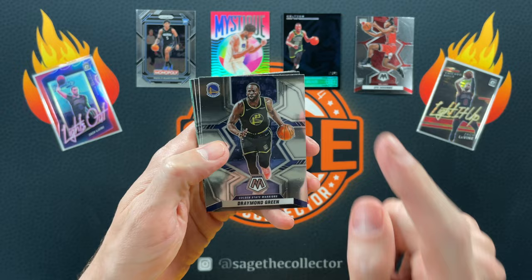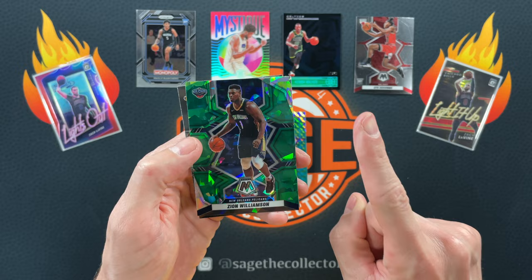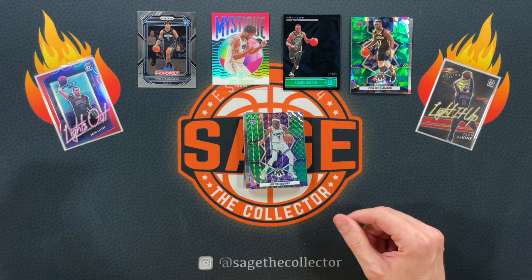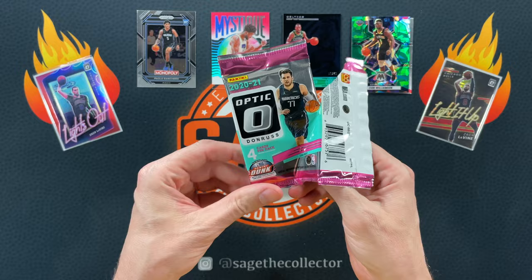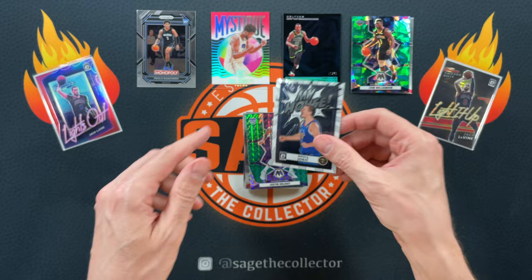Campaign DeAndre. Got a green of Justin Holiday. Back to back to back greens — but this one's an ice of Zion. As of the time I'm recording this, during the draft, Zion is still a Pelican, which a lot of people were kind of surprised about. It was pretty heavily rumored that he was on his way out of New Orleans. Very interesting to see what happens with Zion. Got Russ, Gordon, Valanciunas, got a little My House, Joker.